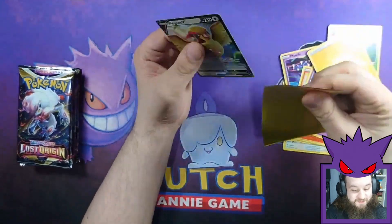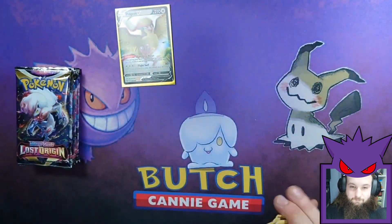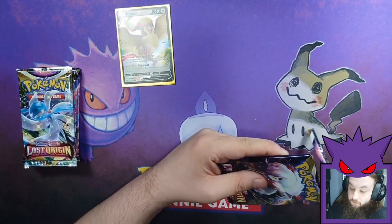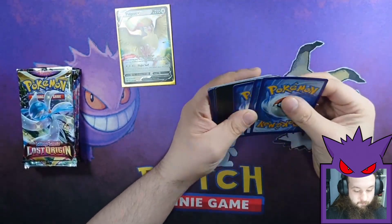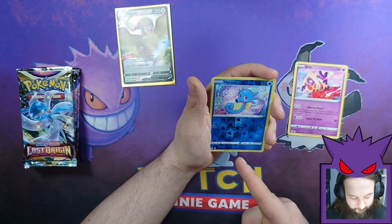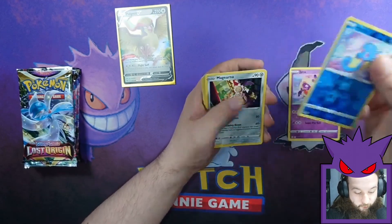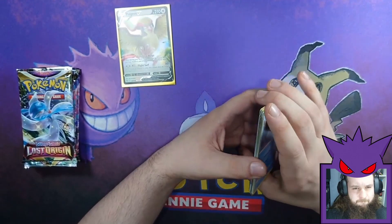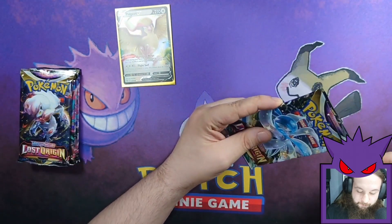Of all the Vs in this set and I pull a double — sounds about right. True, it's a start. At least we're starting on a V — our last box was starting with a V-Star actually. There's your code. Jinx, Horsey, Magirna, Swanna, Gloom, Luminion, Binnacle, Goomy, Bronzor, Snover.